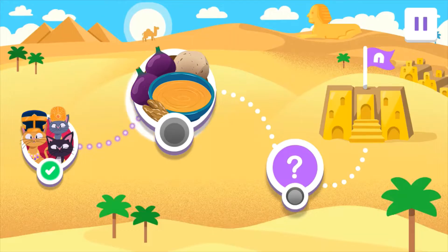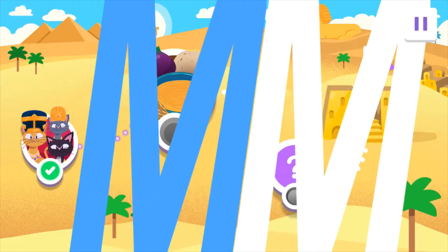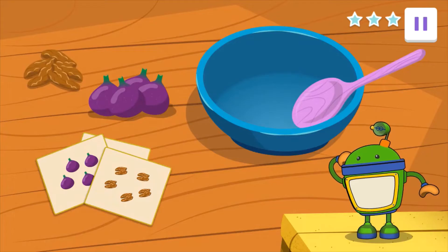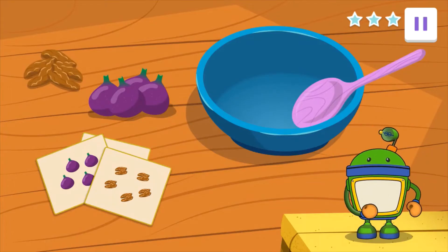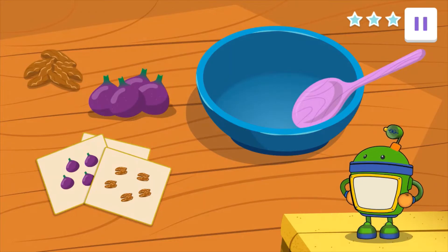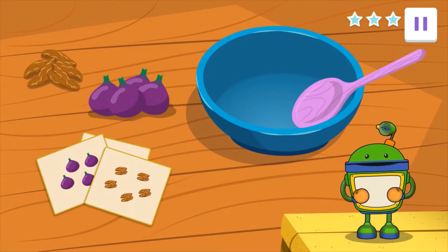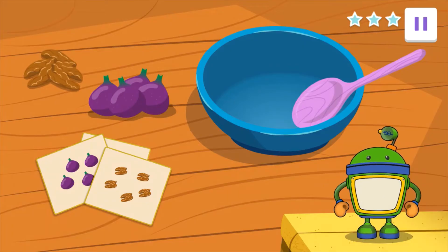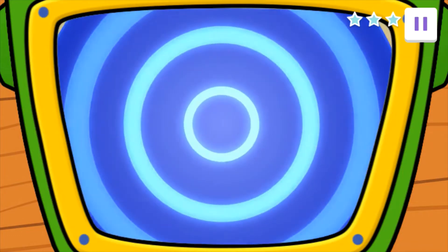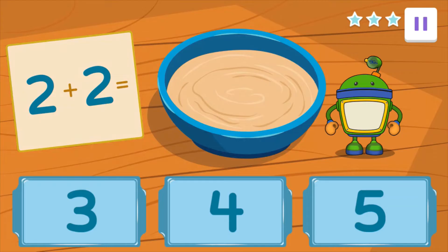Let's make tasty birthday treats for the Pharaoh! Tap on the mixing bowl. Agent, guests will arrive soon, ready for some birthday treats. Only one problem — Vat doesn't know how to read the recipe. I need your help. Help him make this party a sweet success. The first ingredient we need is figs. Vat, show us the recipe. Let's check my belly screen. We need two figs plus two figs. How many figs is that all together? Three, four, or five? Tap on it!